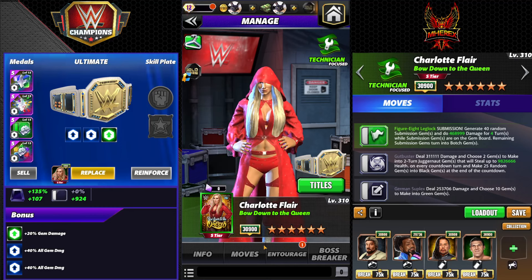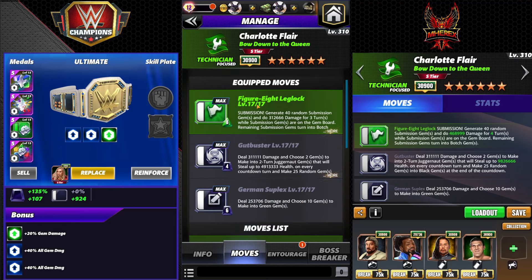Let's jump in. Figure Four Leg Lock: 8 MP green submission, generates 40 random sub gems, deals 312k damage, three turns remaining, turns into botch gems. Gut Buster: 4 MP, deals 311k damage and lets you choose two gems to make into two-turn juggernaut gems that steal up to 4.9 million health, then makes 25 random gems into black. German Suplex: 6 MP, deals 253k damage and lets you choose 10 gems to make into green gems.